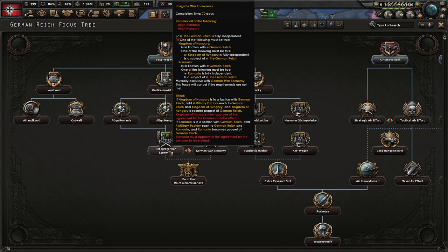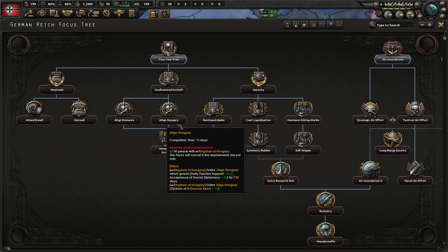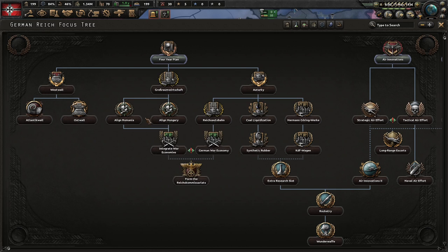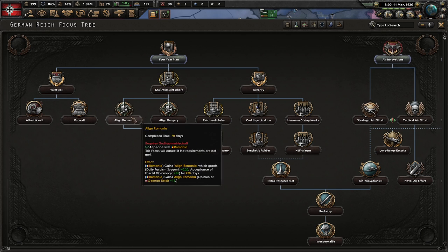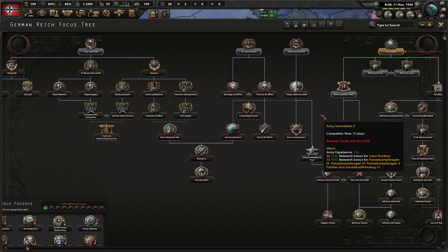Typically you should go Integrate War Economies unless something interesting is going on with your MP allies regarding Romania and Hungary and you don't want to puppet them. Puppeting Romania and Hungary also boosts your economy because you trade better with them for resources — you give them one civ and they give you back around 13 resources. They also give you quite a few military factories: if Kingdom of Hungary is in a faction with Germany, it adds four military factories each to the German Reich and Hungary — same for Romania. So effectively Germany gets eight military factories and your puppets get eight as well.